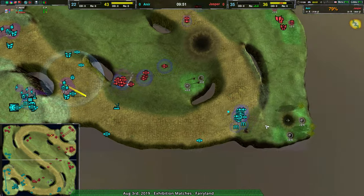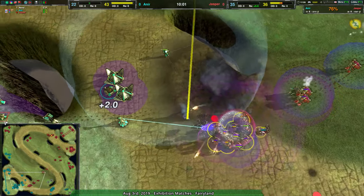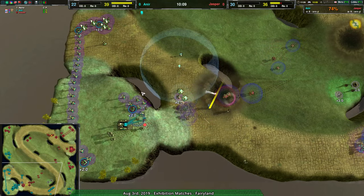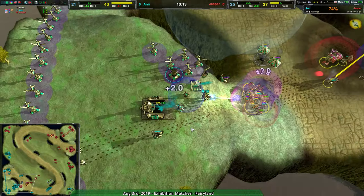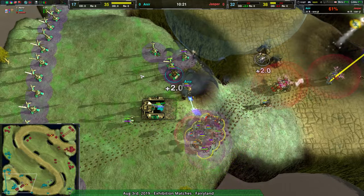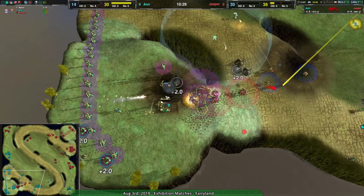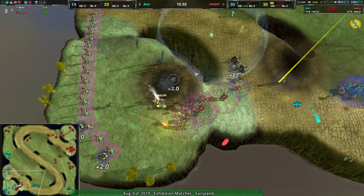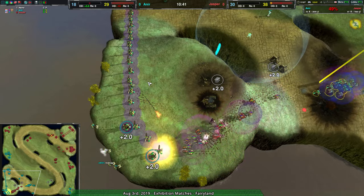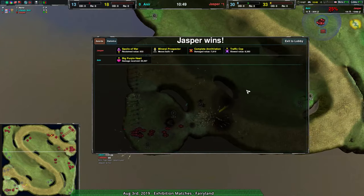Anir is just kind of in trouble — their entire force is out of position. Jasper can start wiping out everything. A couple of snitches go in to weaken the shield ball a little bit, but it's too little too late. There are too many felons, too many support shields — the damage has been done. Jasper gets in and starts wiping out Anir's entire force. Anir should have realized their force out front left them wide open to attack. Jasper's timing attack wipes out Anir's entire base in the back line, and Anir offers a polite little GG as the game ends. Jasper takes it very convincingly.